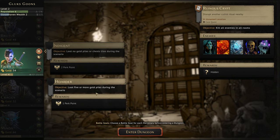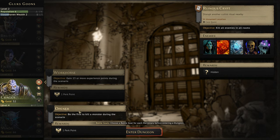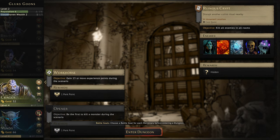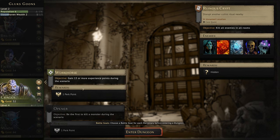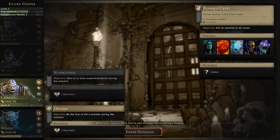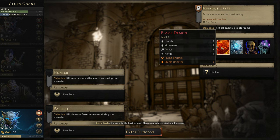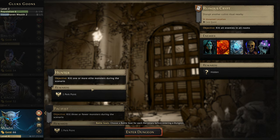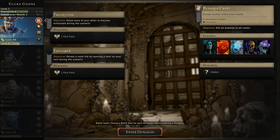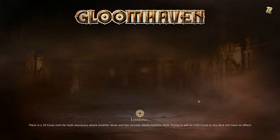Scenario objectives: allow none of your allies to become exhausted, reveal a room by opening a door, loot no gold, loot five or more gold, gain 13 or more XP, be the first to kill something, kill one or more elite monsters during the scenario, kill three or fewer monsters. We'll take the XP goal since we want Mindy to try and kill as much as possible — though she's only worrying about elementals so cultists will be around first. We'll try for at least one elite, and Brutus can try to open a door at some point.